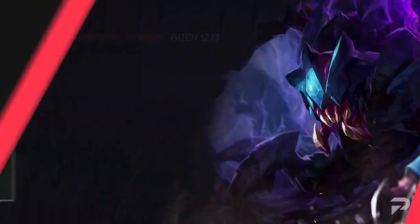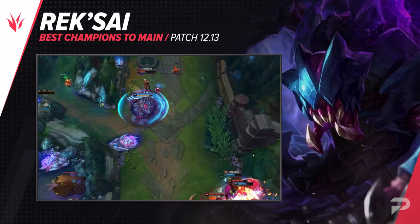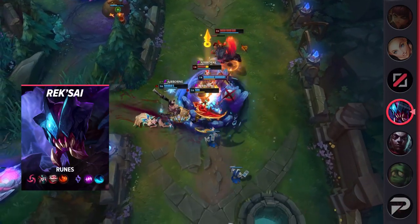The final jungler that we have for you today is Rek'Sai. If you don't find the appeal of the scaling picks like our last two options, then maybe she's more your speed. With Rek'Sai, your goal is to gank fast and often, closing out the game before your foes even get a chance to scale at all.